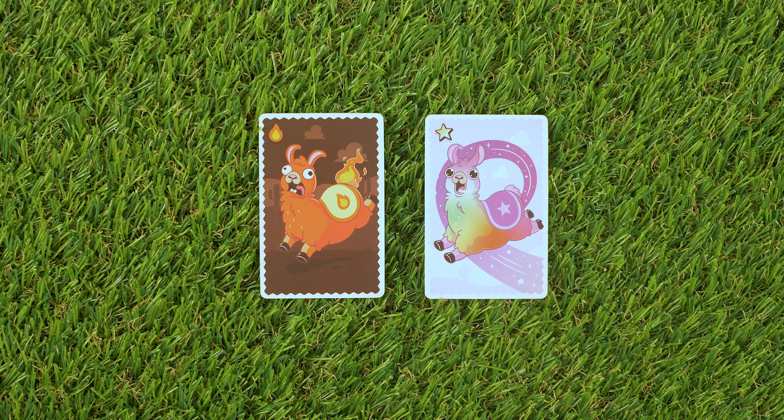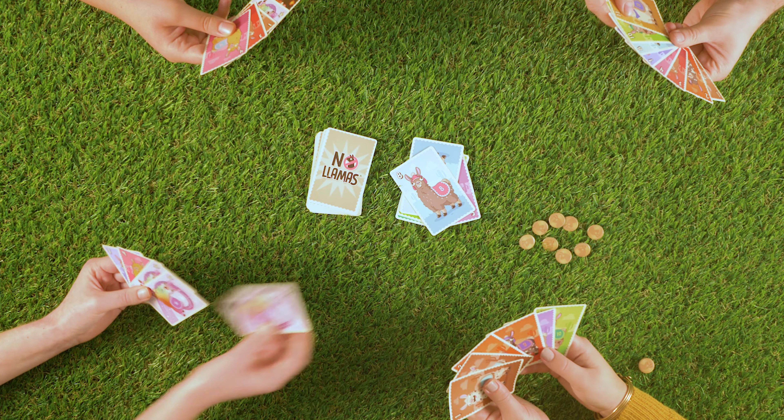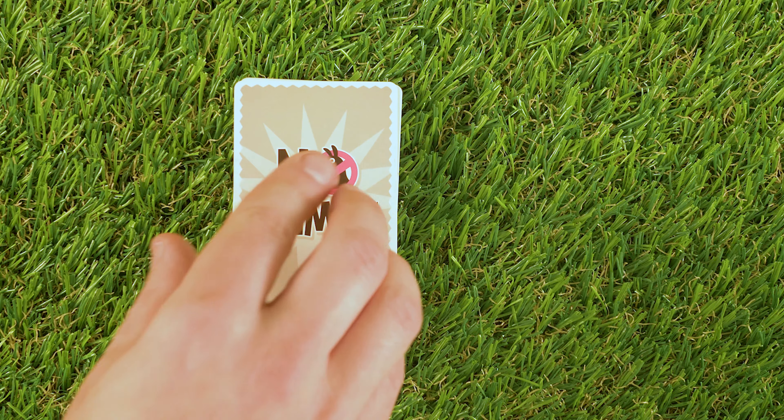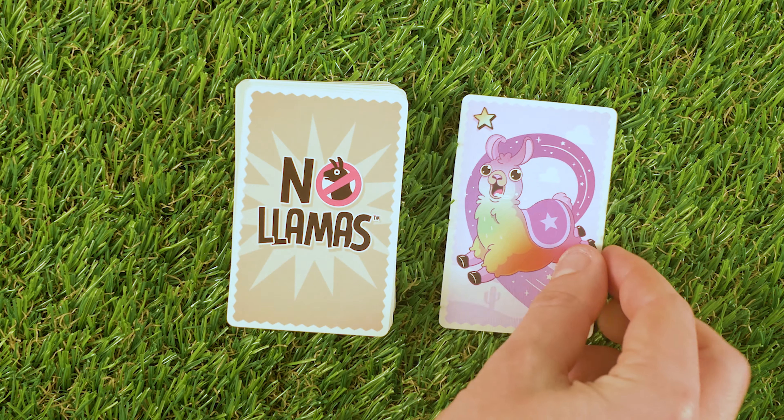The Star Llama: play this card to reset the discard pile. The next player can play any card of their choosing on the Star Llama. If this is the start card, simply play any card or cards on top of it.